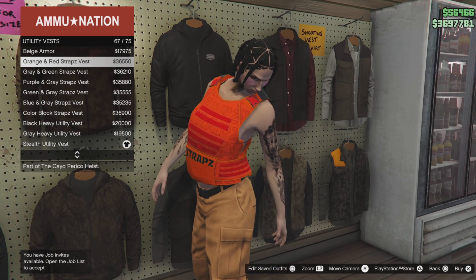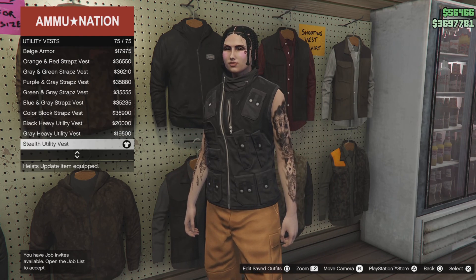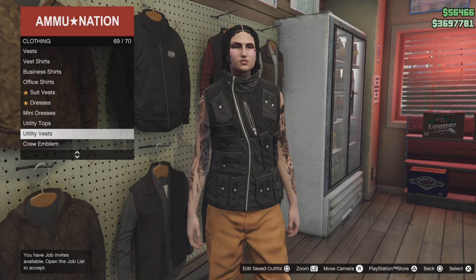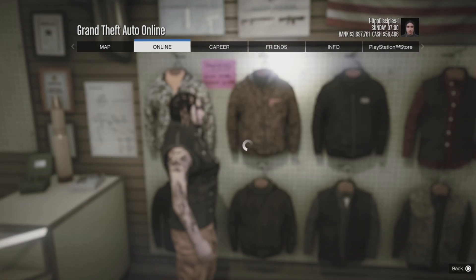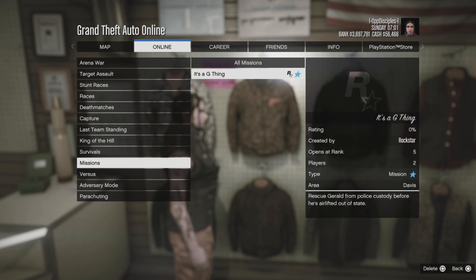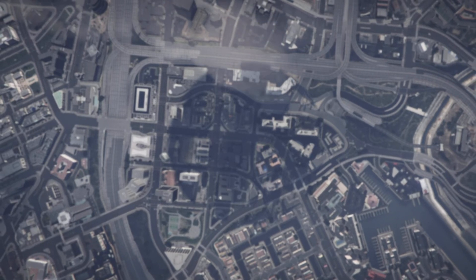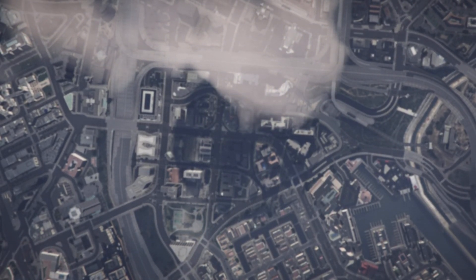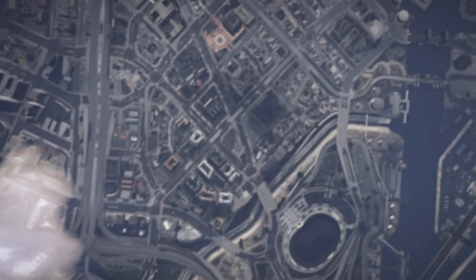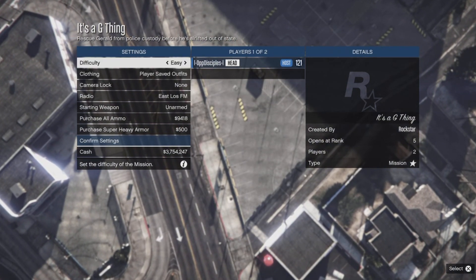You can select any type of tilly vest you want, which will apply to your top. Now go to Online > Jobs > Play Jobs, find the bookmark mission — I'll link it in the description below. Find a new session and the mission will be there, or ask a friend to start up the job for you. Tell them to set it to play safe outfits, set it on easy, confirm the settings, and start the job.